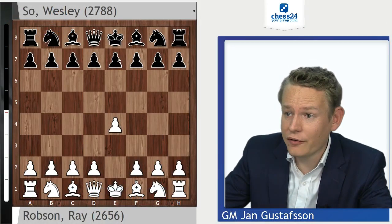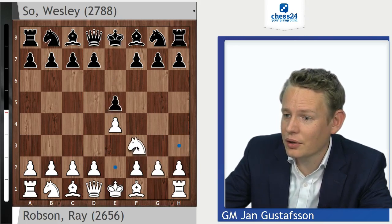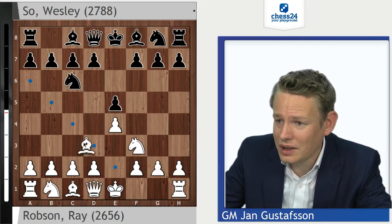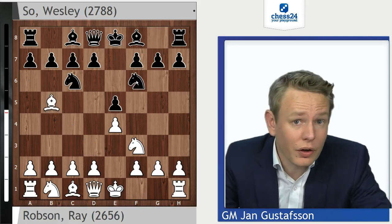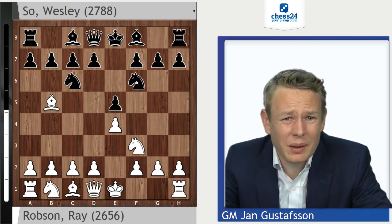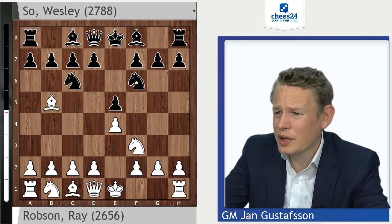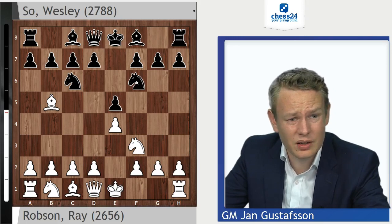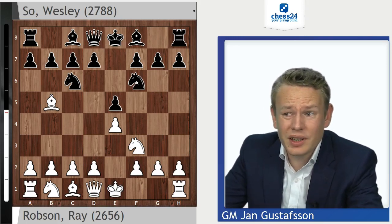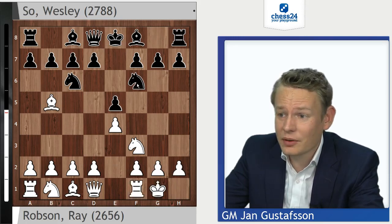Robson plays 1.e4, himself on 3 out of 5, coming from a loss against Gatakasmki, the veteran in the field in the last round, looking to strike back as well. Wesley So plays solidly, e5 and Nc6, meeting the Ruy Lopez with the Berlin Wall, the move Nf6. The most popular system among the world's top players. Some people said Nakamura was a favourite because he was more flexible in the opening beating slightly weaker players, but Ray Robson at 2656 and rising — I'm not sure this is the guy you want to gamble against.